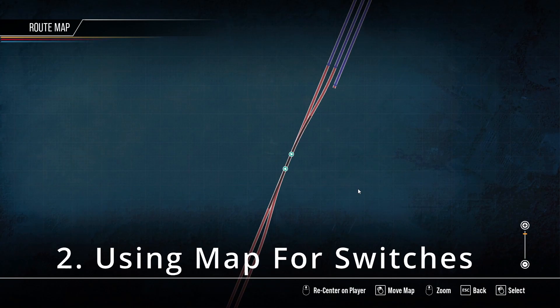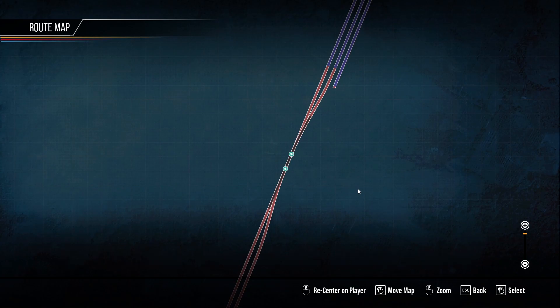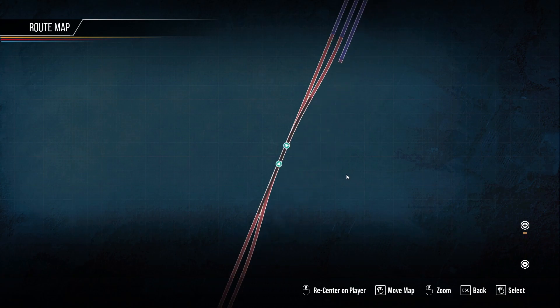Number 2: sometimes I see on YouTube videos in the comments people ask how did you switch that switch without getting out of your train and going over to switch it? Well, this is easy. Hit 9 on your keyboard above your letters. That will bring up a live interactive map. You'll see the switches right there — click it, you'll see the blue line move, and you've just changed your switch.